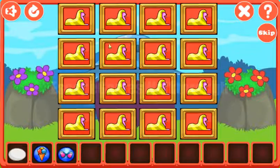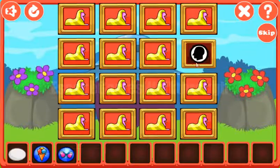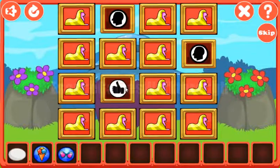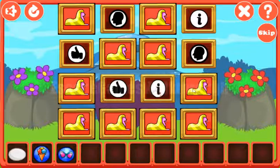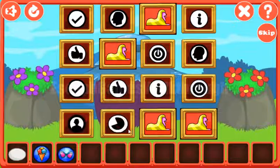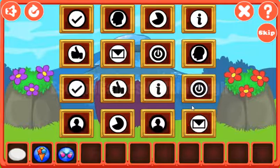Now let's play this memory game. The first pair is found. Checkmark, like, information sign, a man, chart, man. And the last pair for the letter.